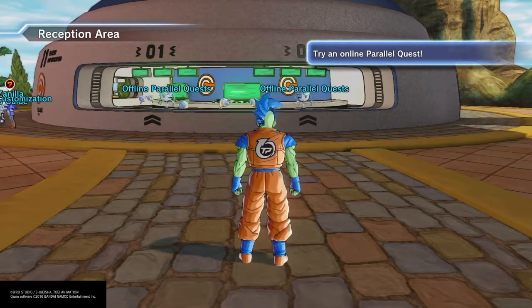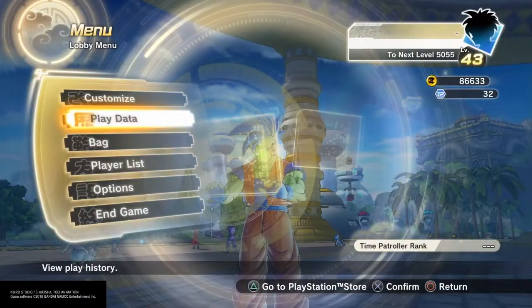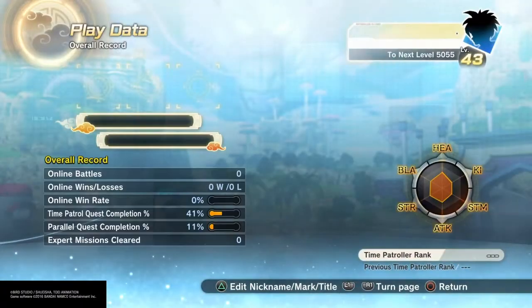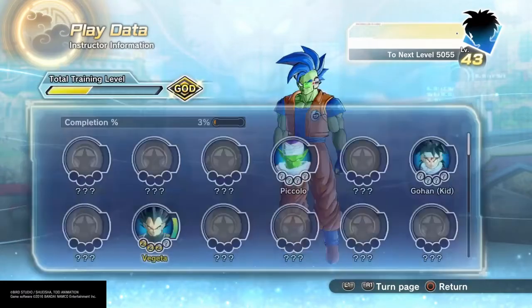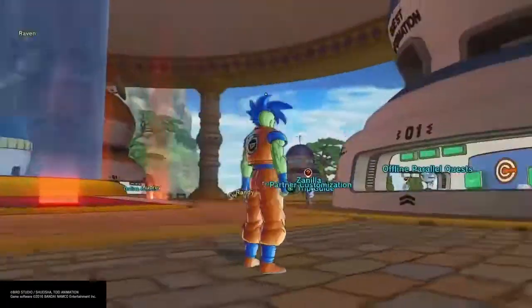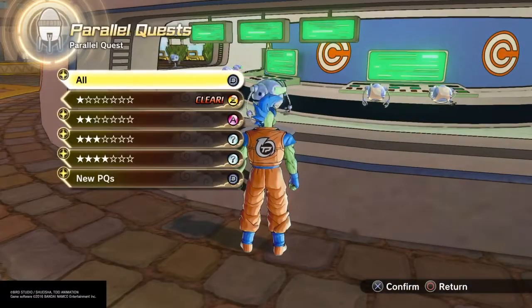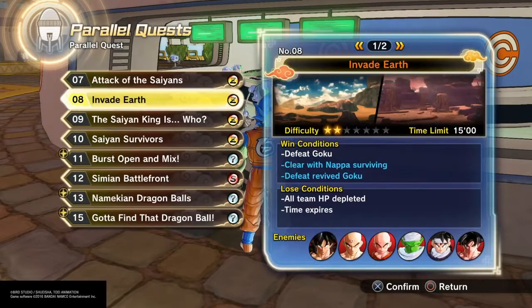What's up everybody, Dazed here back with another Dragon Ball Xenoverse 2 video. Today I'm going to be showing you how to beat Parallel Quest number 10 and getting the moves Wall of Defense and Unrelenting Barrage. Unrelenting Barrage is going to be the second ultimate we're going to get. So far I've only got the Full Power Energy Blast Volley that I got with the character when I chose the balanced preset.